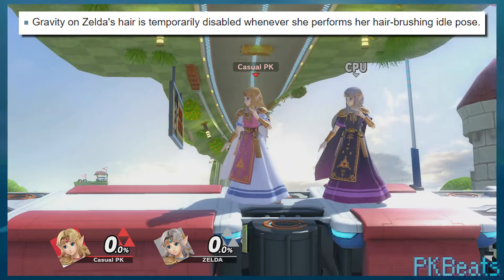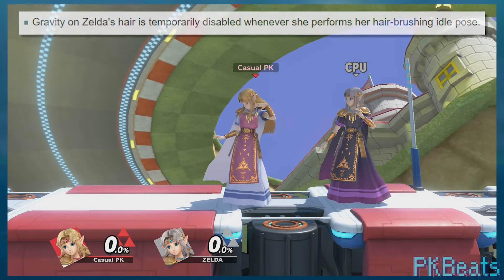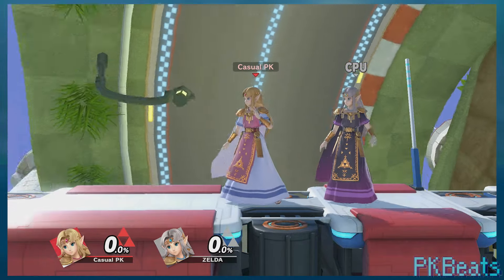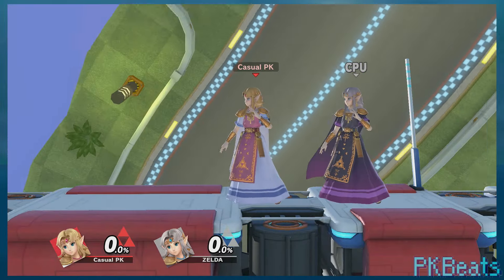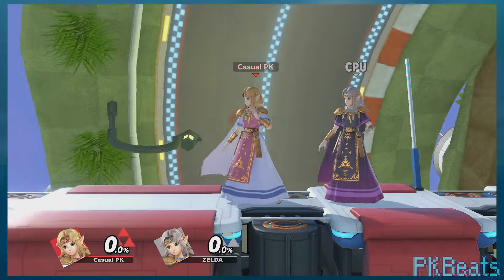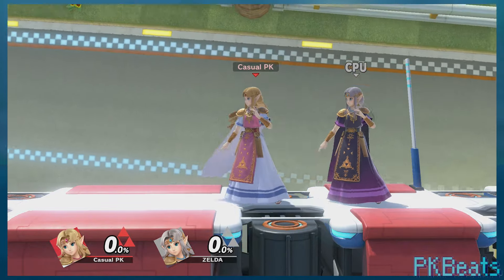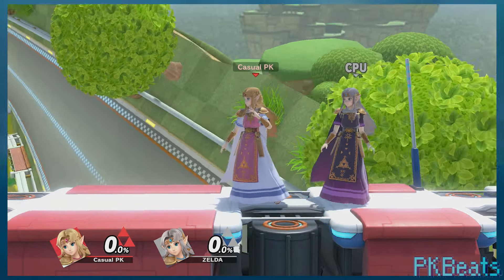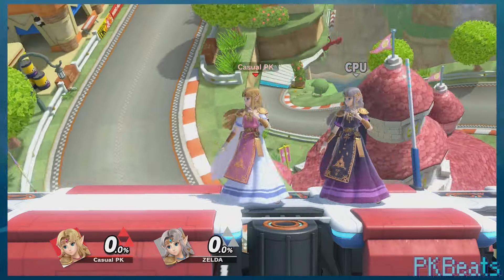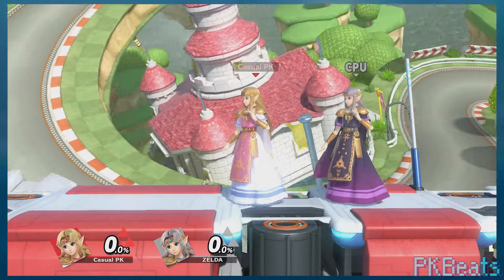And lastly for today's video, a prompt in Zelda's wiki mentions how when she does her hair sway idle animation, the gravity that normally affects her hair is temporarily disabled. You can see how normally on this stage Zelda's hair sways quite a bit in the wind, and how this stops for a moment during the idle animation. It makes full sense and isn't a huge point, but I think it's interesting — especially because a lot of people probably don't even know about the mechanic where cloth and hair sway in the wind, and each stage has different amounts of wind at different times.